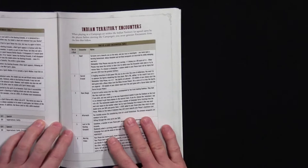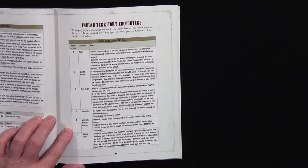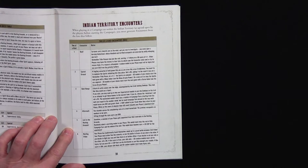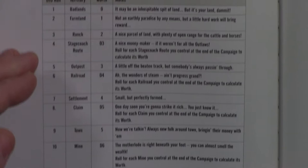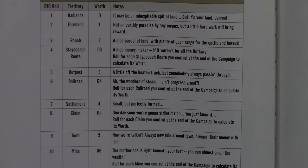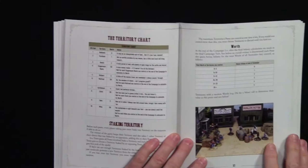There are encounters you can have — two of a kind, three of a kind, and so forth depending on what you get. They've got new encounter tables for being in this new territory. This section also goes over territories: you start with five territories and roll on a chart to see what they are. You choose one as a hideout, battle each other, and if you win a game you take a territory from the opponent. If you lose, they gain one of yours. At the end of the campaign you see who won.